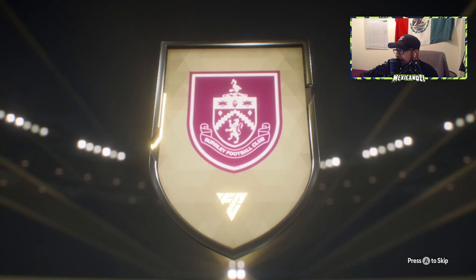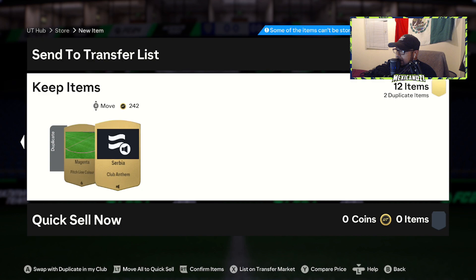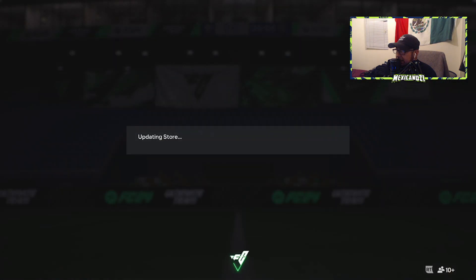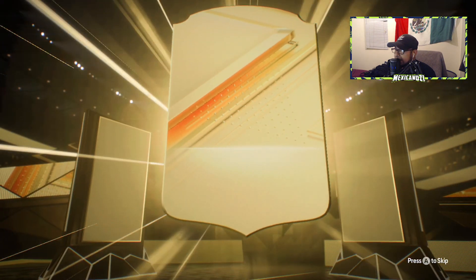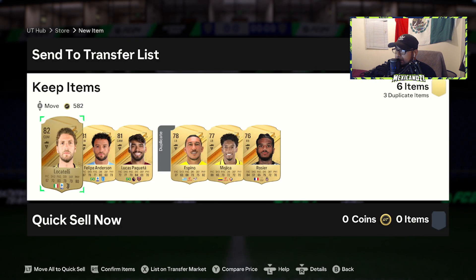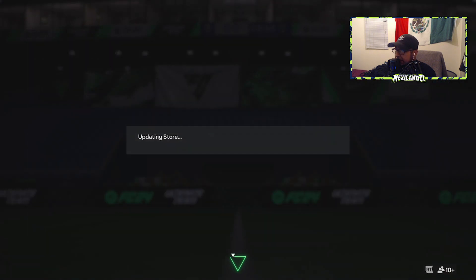Opening the premium gold pack — I'm pretty sure I used this guy for my squad. Murich — get him out of here. Small rare gold player pack: Italia CDM Juventus — it's Locatelli, Philippe Anderson, Paqueta. Let's get rid of those guys and go to the next pack.